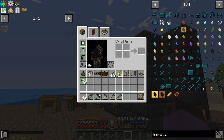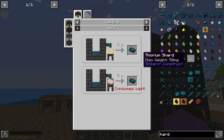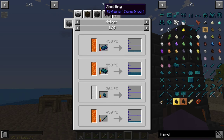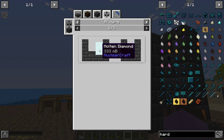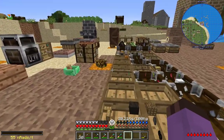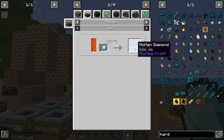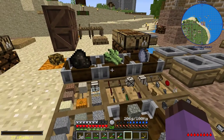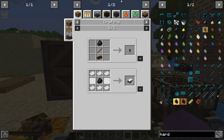The first thing I want to make is something to upgrade my tools - hard carbon, forgive me. To do that you need 100 millibuckets of liquefacted coal to 333 millibuckets of molten diamond. A diamond melts down into 666, so that's half a diamond's worth - 200 millibuckets per diamond is what I should say.